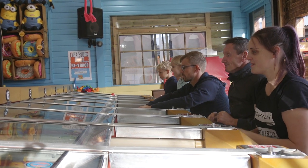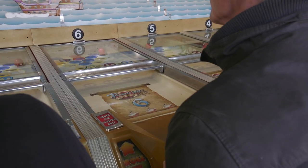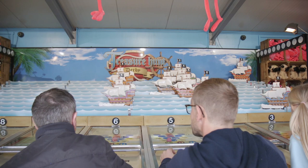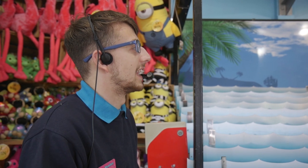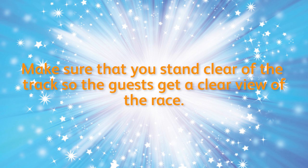Each player should have two balls. They move their ship by rolling the balls into the colour holes. Each colour is related to the number of moves the ship makes. It takes 16 moves to get from the start to the finish line. Like in any race, you need to give running commentary over the microphone to highlight who is in the lead and who is not far behind. This attracts other guests to spectate and hopefully play the game themselves once the race is finished. Make sure that you stand clear of the track so the guests get a clear view of the race.